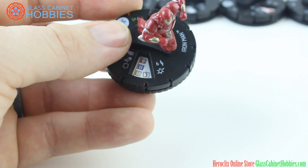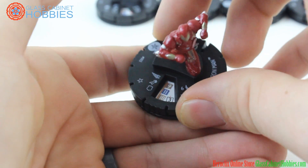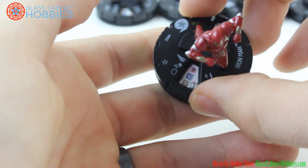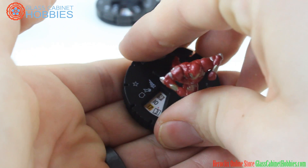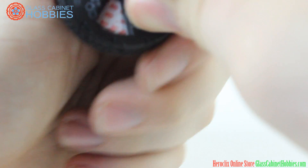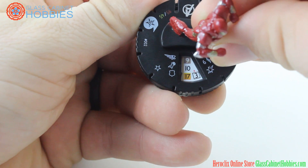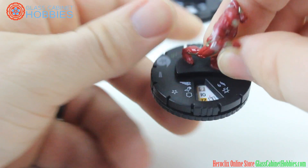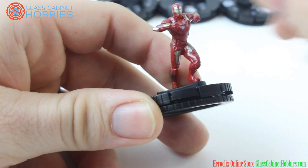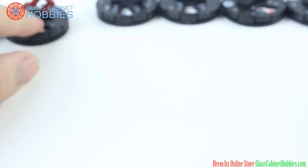Iron Man also has leadership, but he can give action tokens to characters within range and line of fire. No Indomitable here, but we do have Running Shot and Blast. Looking at the half-point dial, the 45-point version also has Running Shot. Pretty solid Iron Man. The sculpt is interesting — I like my Iron Man to look like they're flying but he's charging, and yet he's a Running Shot character.